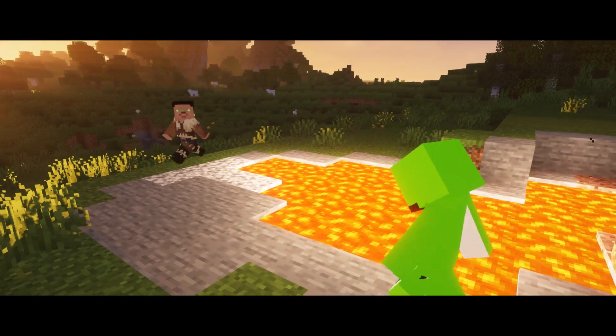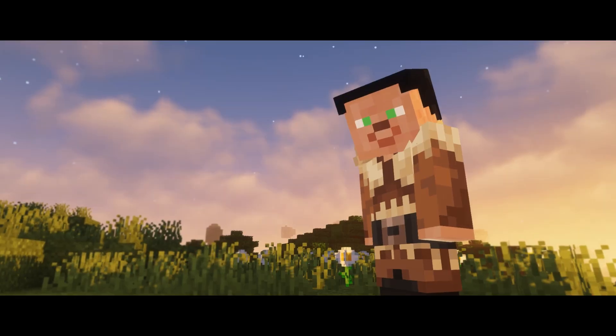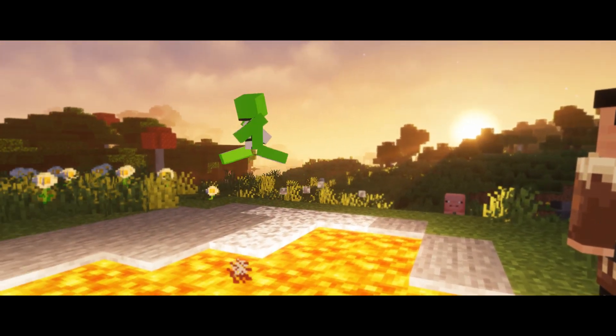Hey, look, there's a conveniently placed lava pool right in front of us. Can you show it now? So, step one, get your blocks out. Okay, I got blocks. All right, so you need to find like four lava in a row.